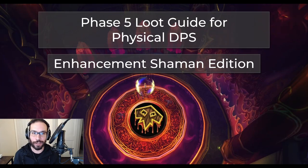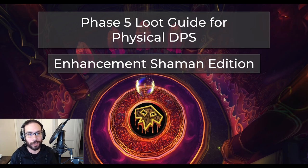Hey guys, I'm back. It's Jambros and welcome to the first video in a new series of loot guides for physical DPS. This time for the upcoming phase 5 release which recently hit the PTR and includes the release of Sunwell Plateau. This will be in a similar format as the phase 3 and 4 guides with a couple small changes. I'll be beginning with Enhancement Shaman this time around.